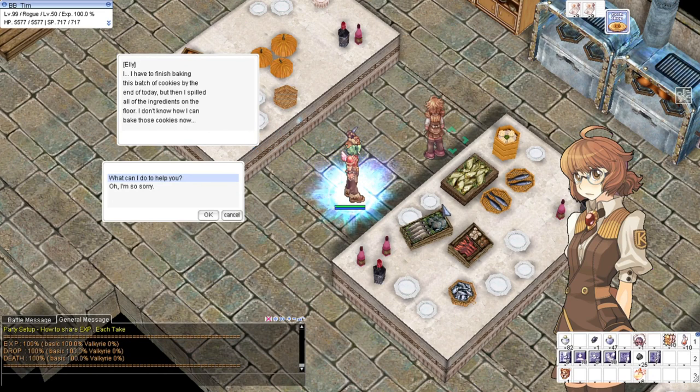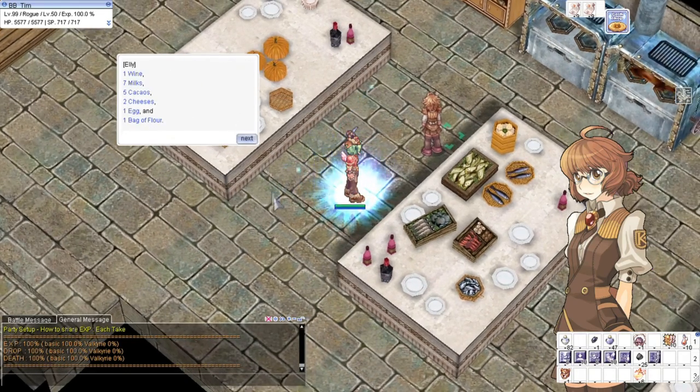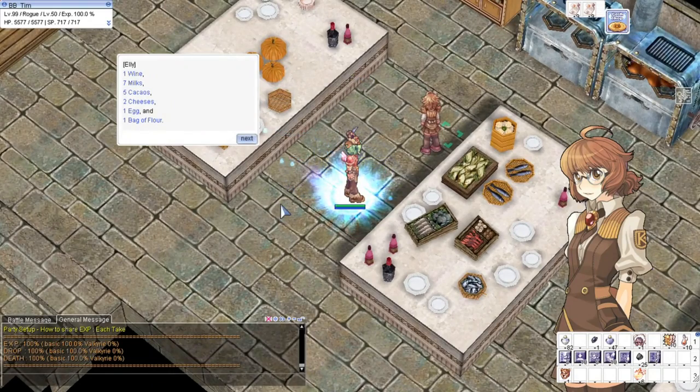So we will select 'What happened?' and then 'What can I do to help you?' So these are the recipe items that she needs: Wine, Milk, Cacao, Cheese, one egg, and one bag of flour.